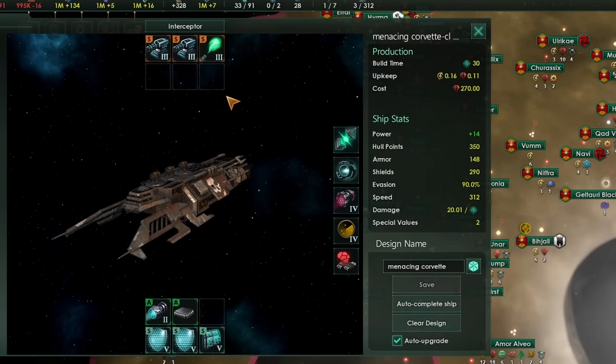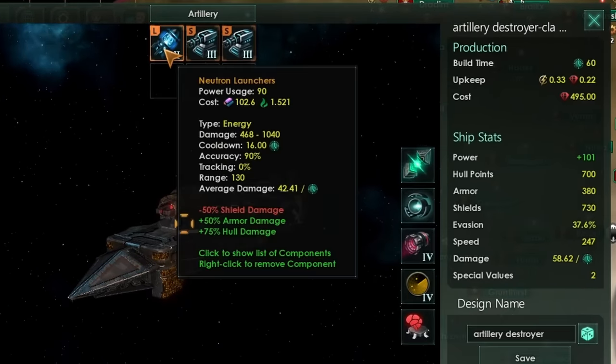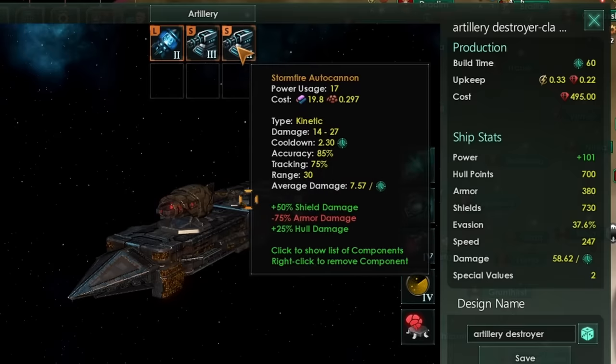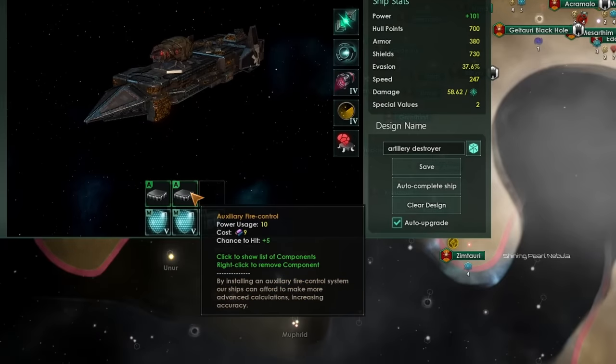Now we have the Menacing Destroyer. This has two section choices: the multi-role or the artillery, and there are definitely benefits and downsides to both. For an artillery design, I'd recommend a neutron launcher in your large slot and then some kinetic weapon — I've gone with the Auto Cannon in the small slots. By including a couple of auxiliary fire controls, I can increase the accuracy of my neutron launcher from 90% all the way up to the maximum of 100%.